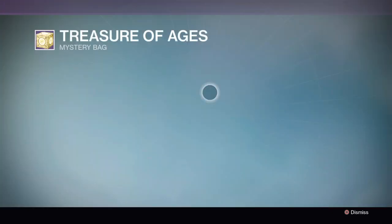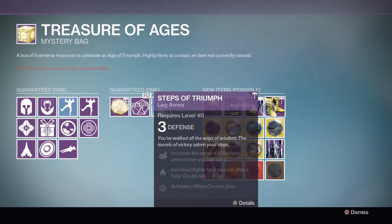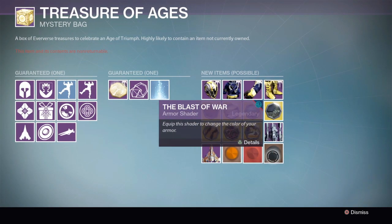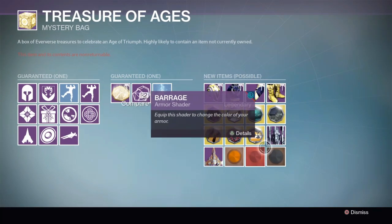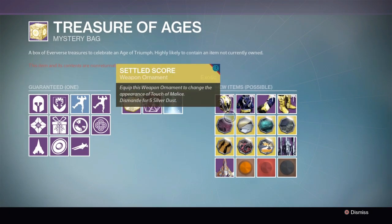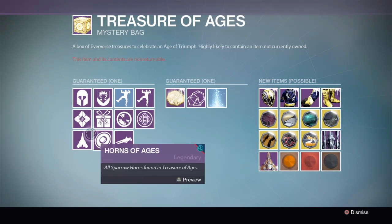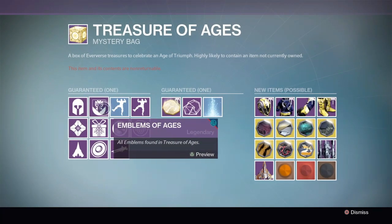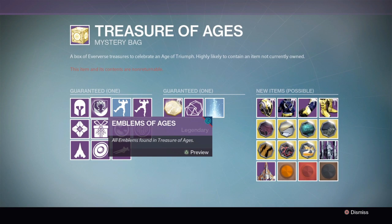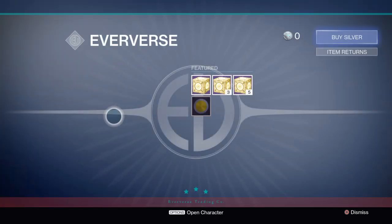I'm also going to try to get the ships, the shaders, and at least one set of Ages of Triumph gear because I want that new shader — and you have to get a full set of gear before you can get the shader. That's a problem. There's a lot of stuff I can get that I don't want, but also a lot of stuff I still do need.